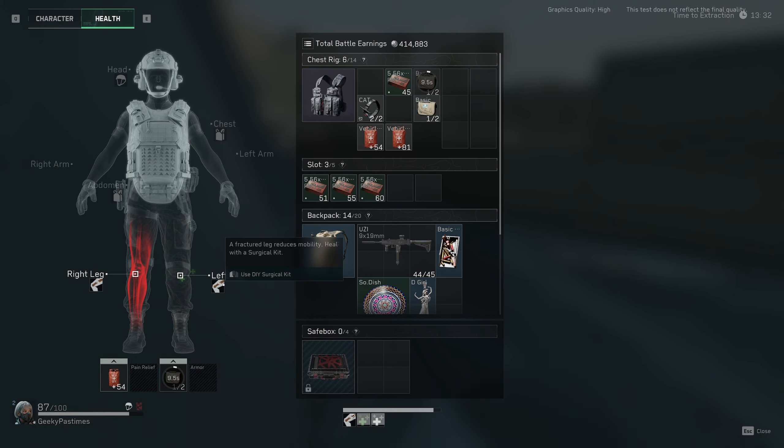To get this camo it's a little bit different from all the others because no bunkers are involved. Instead, you want to go to Zero Dam and go up to the dam section with all the containers in front of it — it's kind of the northeast section of the dam.